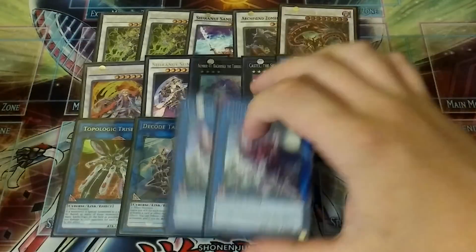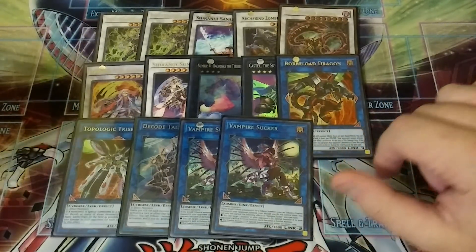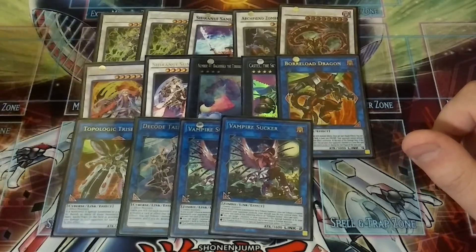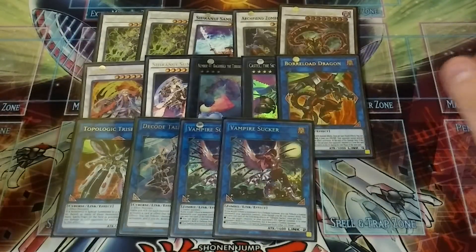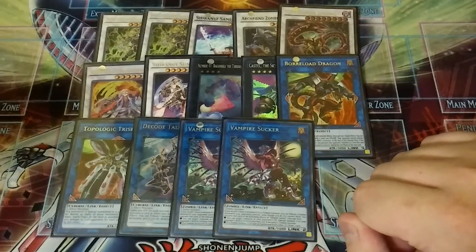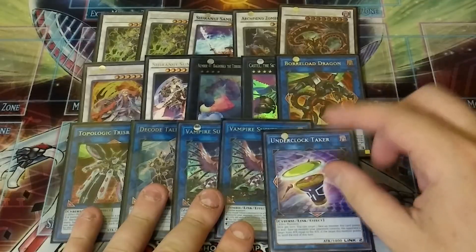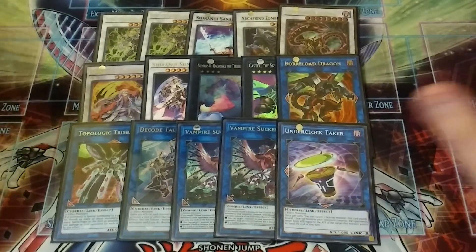Two copies of Vampire Sucker — I'm still amazed that Konami actually let that name go by. It's a really good card. You get to target a monster in your opponent's graveyard and special summon it to their side of the field as a zombie. If you need to draw a card, target something little, put it on their field, swing into it with Vampire Sucker in this deck, and draw a card. Easy. And then one copy of Underclock Talker — really necessary to have. But that's it, guys — that's the deck.